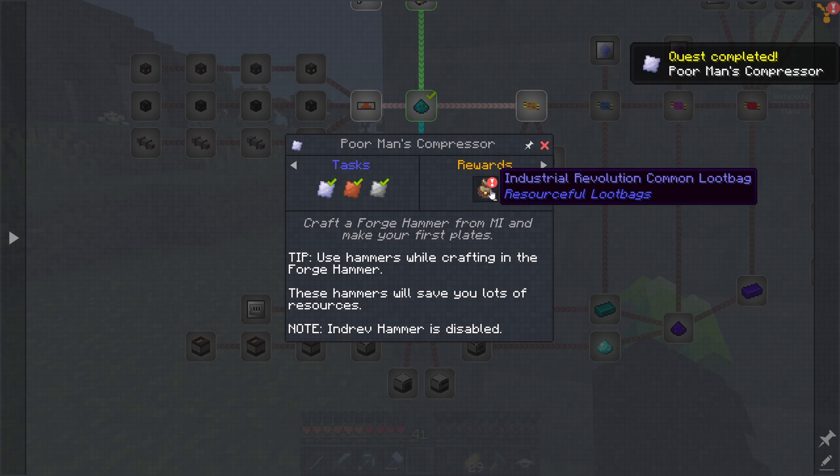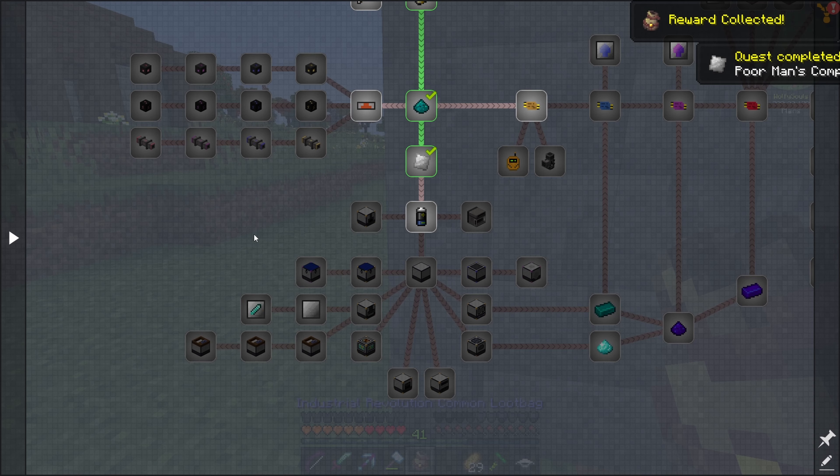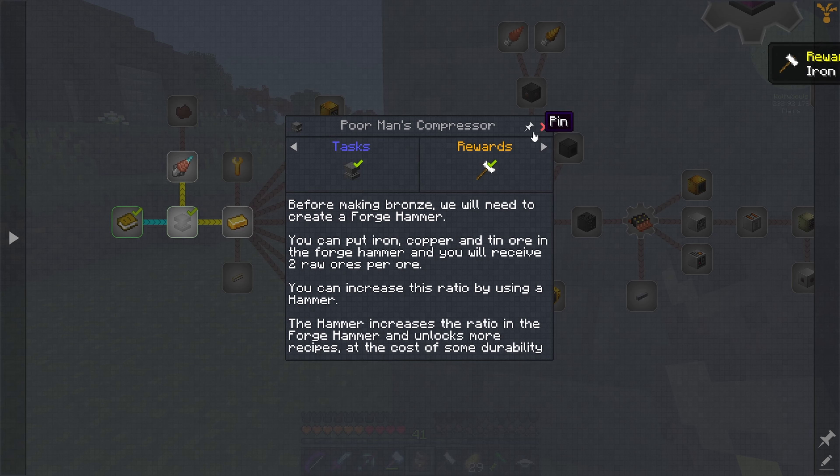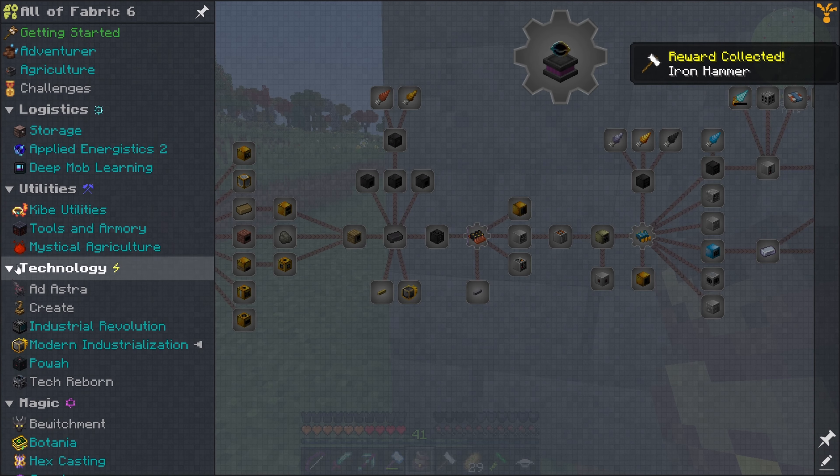That should be that quest done. Common loot bag - nice. We got this done too, right? An extra hammer - that's sick actually.